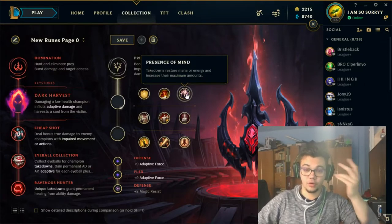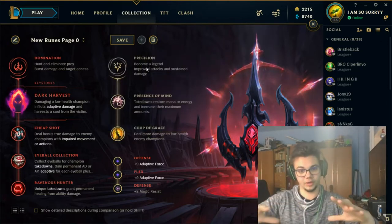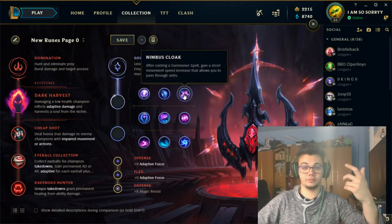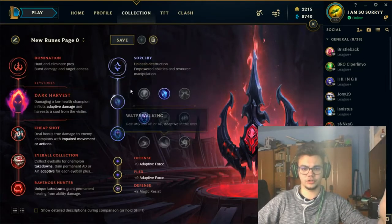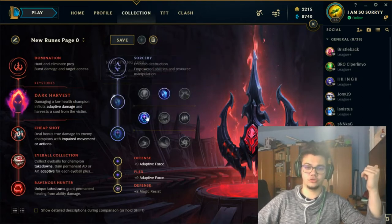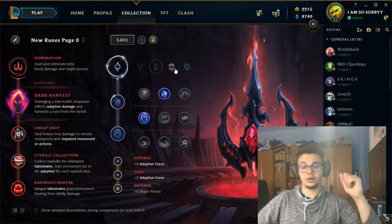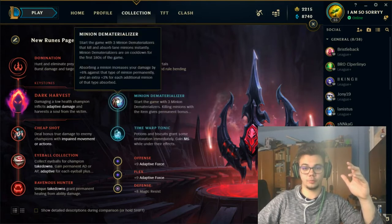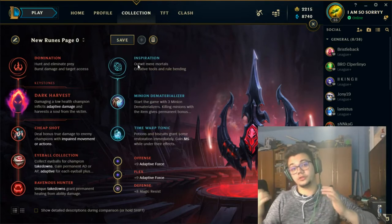Your second idea for secondary is Sorcery with either Nimbus Cloak or Mana Flow Band based on needs. If you need movement speed while using a summoner spell to reposition, or if you feel you need mana, go for Mana Flow Band and Transcendence. Transcendence is best-in-slot here. If you pick Precision, always take Coup de Grace; if you pick Sorcery, always take Transcendence and one more rune — generally Mana Flow Band for the stacking mana and mana every five seconds.